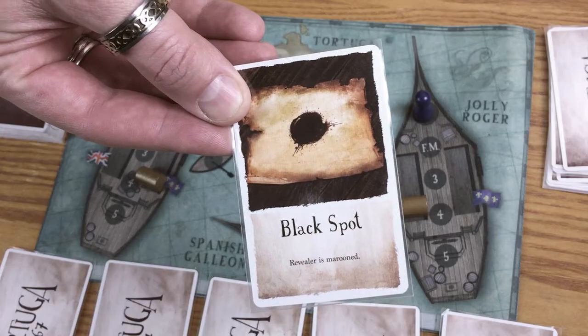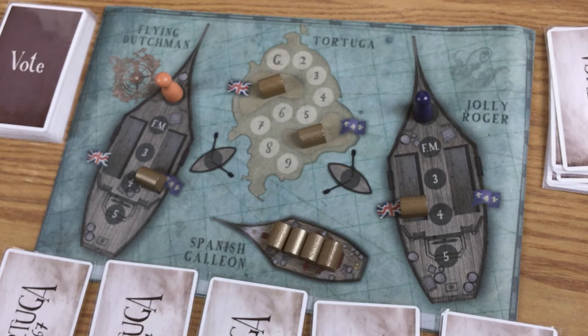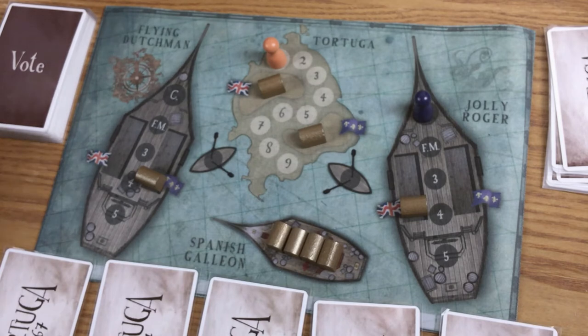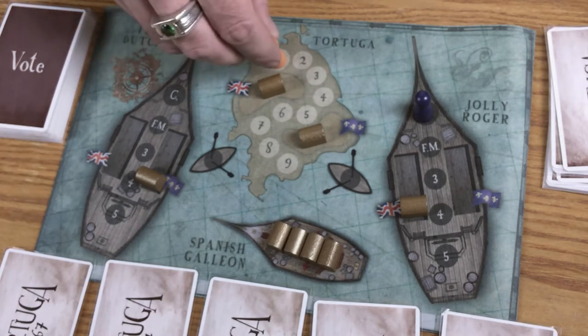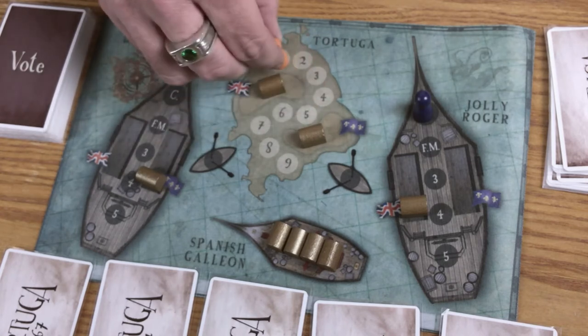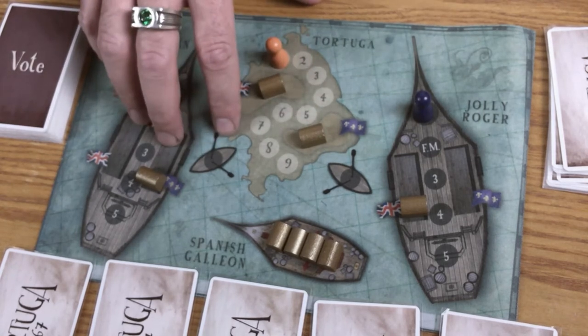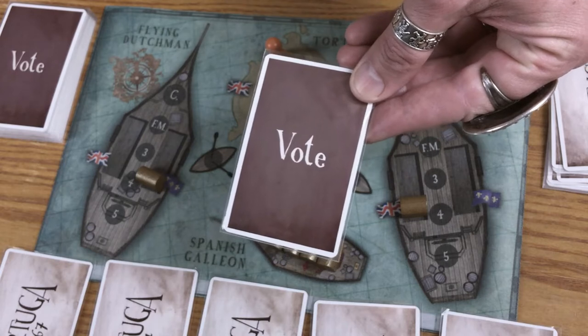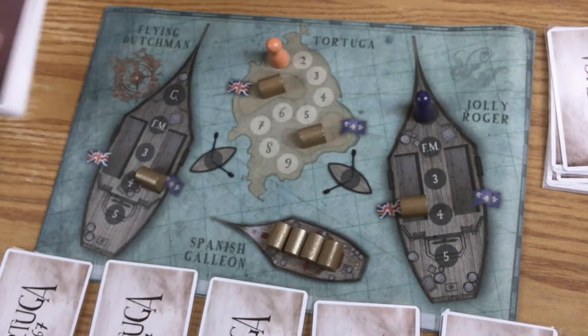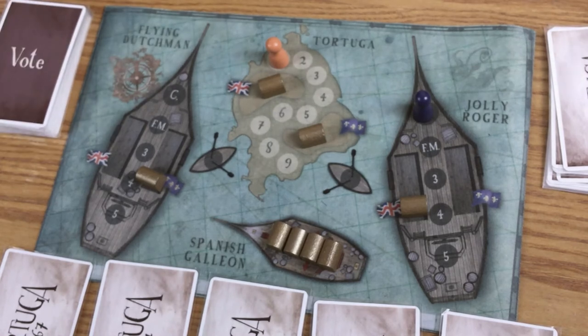A quick note concerning the Black Spot card: if you turn over this card, simply do what it says. But if you flip it whilst on the island, your pawn will move to the end of the line, scooting any others up — this won't affect anything if you're all alone. One of your vote cards will be discarded randomly to the bottom of the deck, and you'll be playing with one less vote card for the rest of the game. This can happen several times if your luck is that bad, so watch yourself while visiting Tortuga.